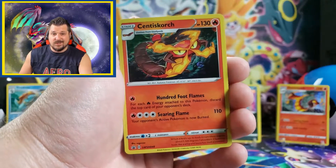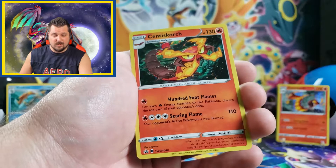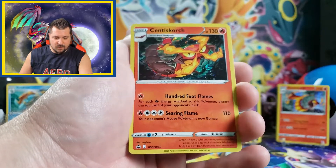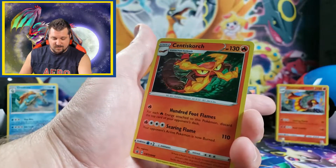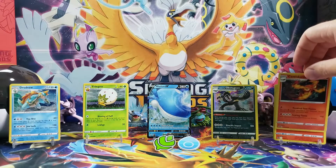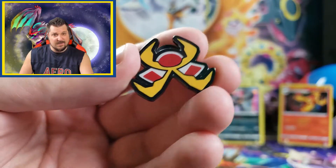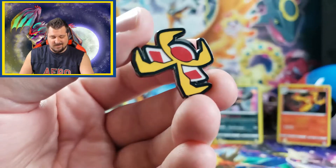In the Motostoke gym pin collection you get this holo promo Centiskorch card from the Sword and Shield promo set, number 48. I like this one a lot better than the one in the Champions Path set — the artwork is great. And then you get the gym badge from the Motostoke gym — pretty cool.